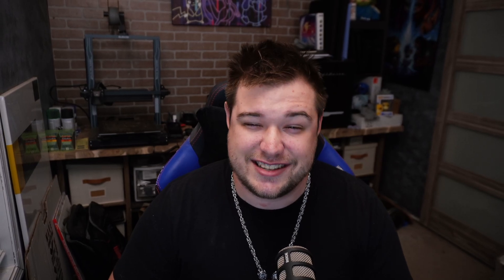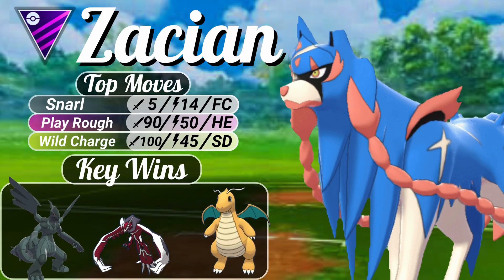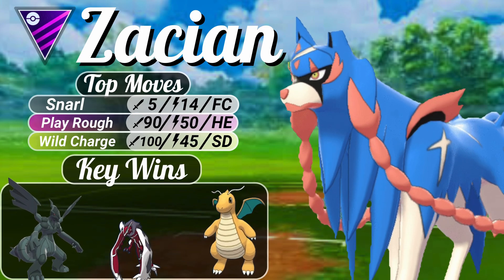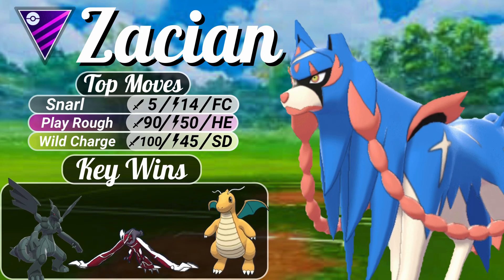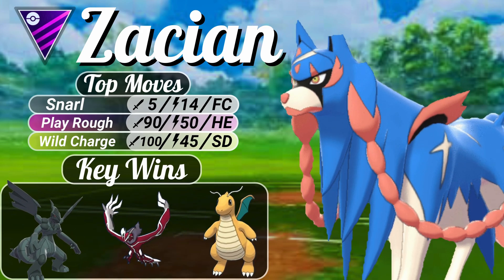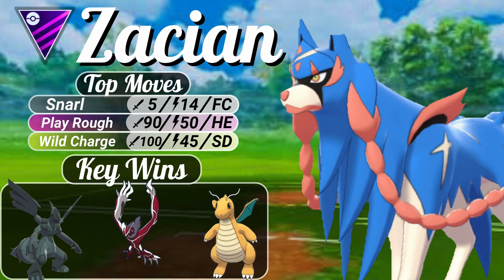Whether you're tearing through strong dragons or catching your opponents off guard with electric type damage, Zacian is built to succeed. Zacian in its Hero of Many Battles form is already making waves in the Master League with Snarl, Play Rough, and Wild Charge. It can take down some of the most dominant forces in the game, including Dragonite, Kyogre, Zekrom, and Yveltal. It's ranked super high and gives you so much versatility in battle.